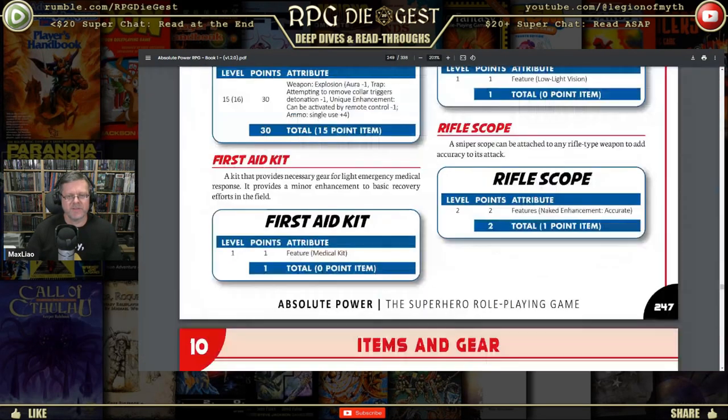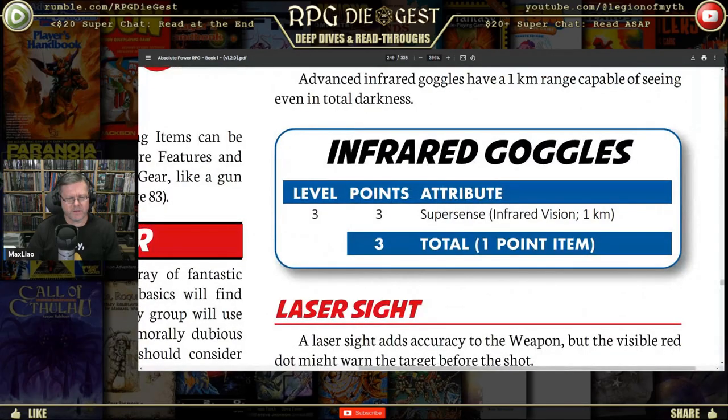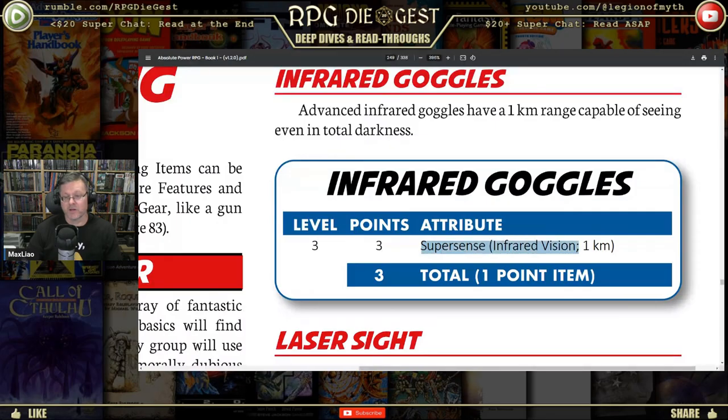Then we've got first aid kits. This just gives you an idea of what you can do. Infrared goggles — how do you make them? You give them super sense. It can go to one kilometer, and it has infrared vision. That's one super sense. If I remember correctly, when you pick super sense you get one for free, and any additional has to be an enhancement. It's level three, but only a one-point item because you round down — three divided by two is one and a half, and Absolute Power says you round down.